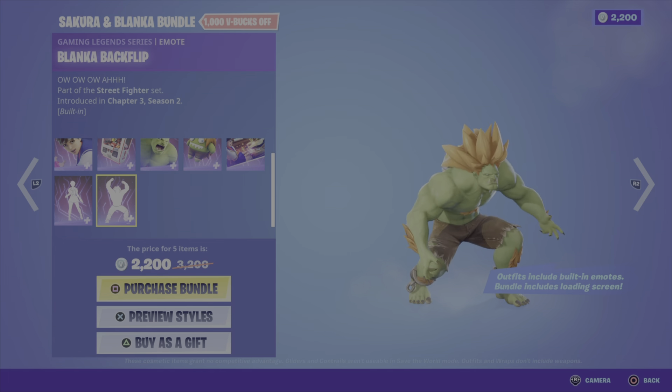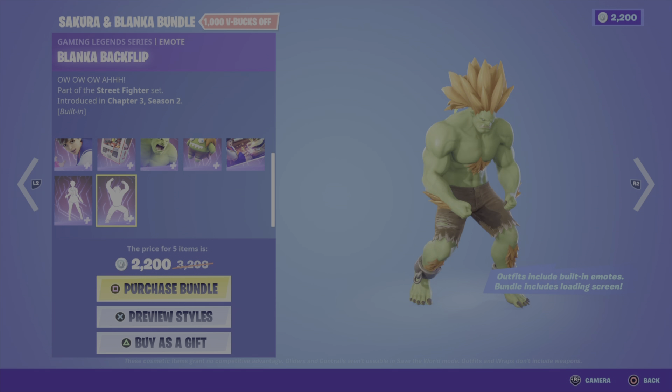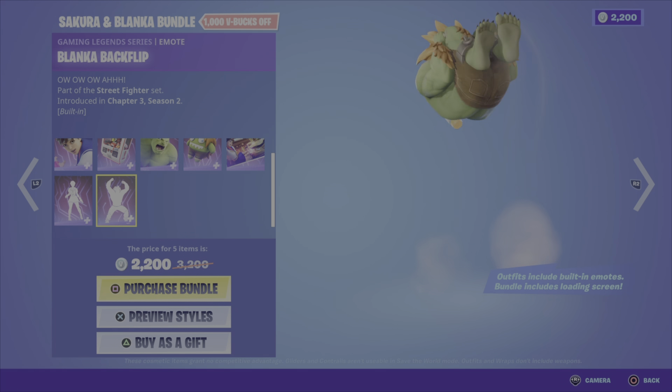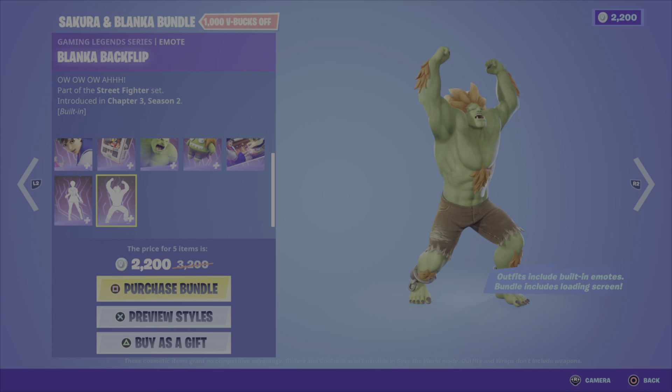The built-in emotes — Sakura's Victory Sway and the Blanca Backflip — will be familiar to all those who played the Street Fighter games in the past. These items are from the Street Fighter set, Chapter 3 Season 2, and they can be yours for 2200 V-Bucks.